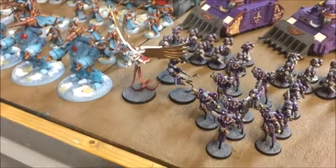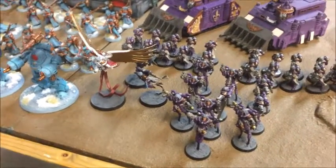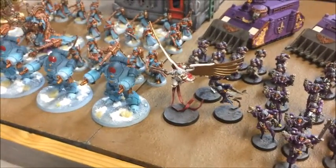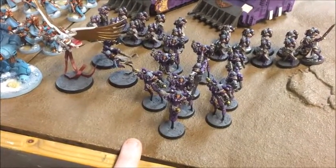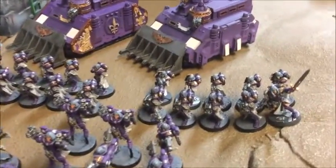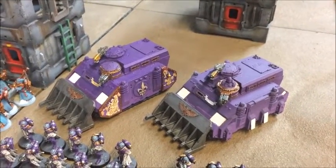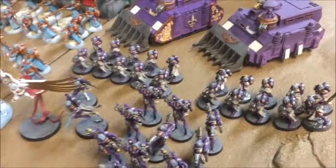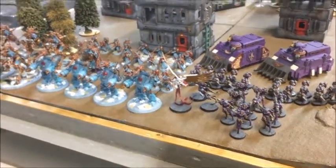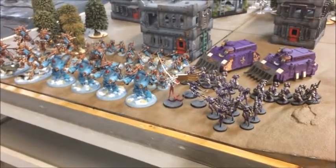For his Sisters he's got the Order of the Bloody Rose, who get plus one Strength and plus one Attack if they're charged, make a charge, or heroic intervention — so some serious fighting there. Saint Celestine is leading that in an Outrider detachment. There's one squad of ten Seraphim and two squads of ten Dominions, all with Storm Bolters, both Dominion squads riding in Repressors with Heavy Flamers, Storm Bolters, and six fire points each. My infantry are not going to live long against all that anti-infantry fire.